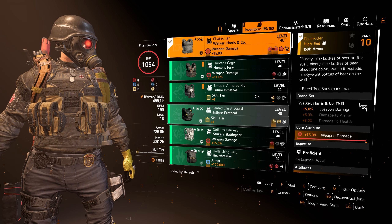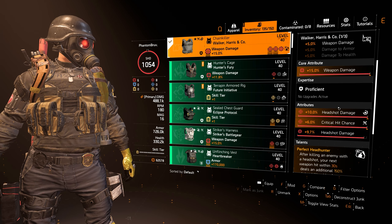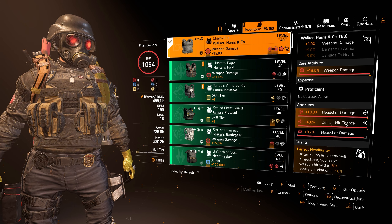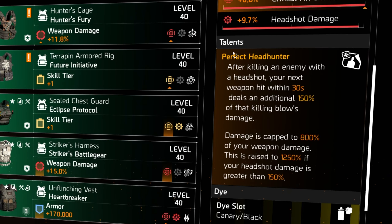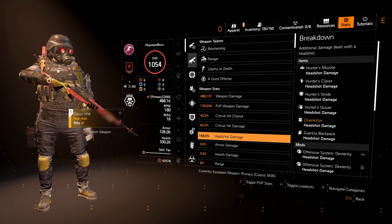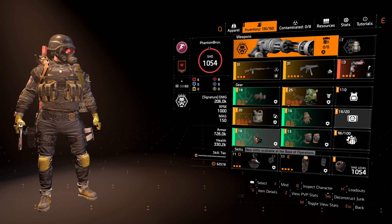The chest piece is another vital piece in this build — the Chain Killer from Walker and Harris and Co. You get a straight buff to weapon damage maxed out, headshot damage, and critical hit chance maxed out. The main thing is the Perfect Headhunter talent: after killing an enemy with a headshot, your next weapon hit within 30 seconds deals an additional 150% of that killing blow's damage, capped at 800% of your weapon damage — raised to 1250% if your headshot damage is greater than 150%. Following this build, your headshot damage should be close to 168%.